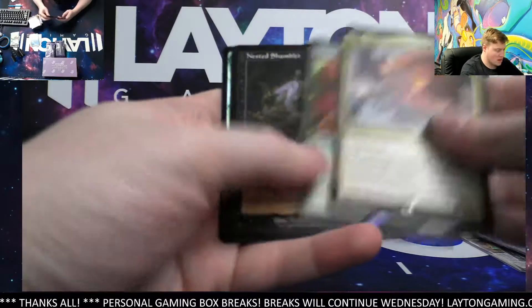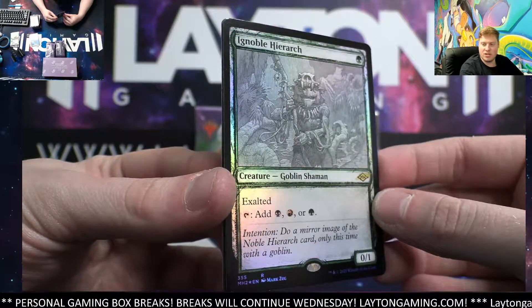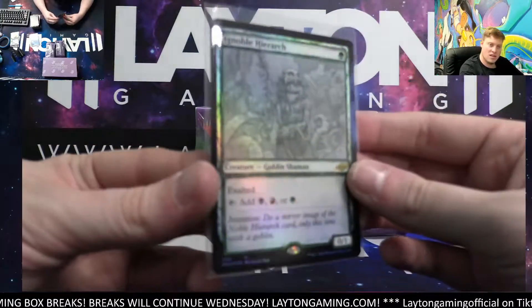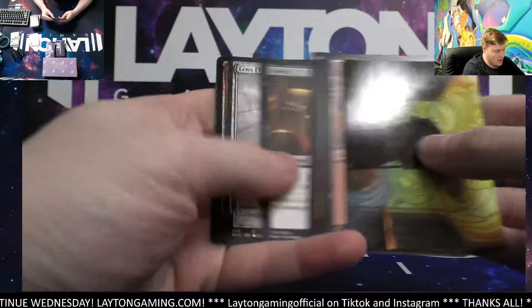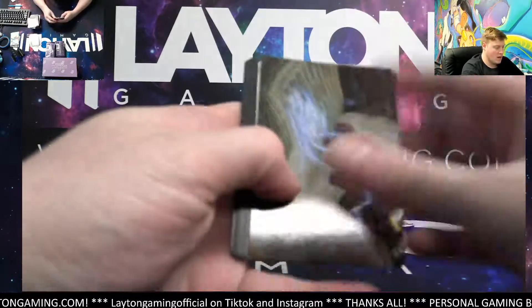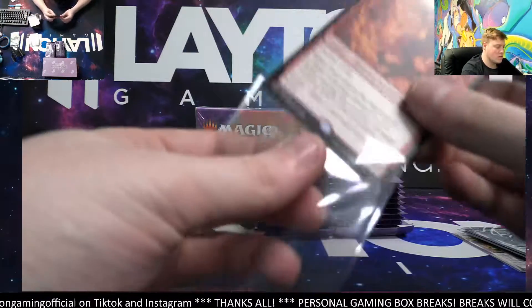Pyru the Volatile, Squirrel Mob — wow! Foil rare sketched Ignoble Hierarch, another great card! Congrats IC on that foil rare sketched — great hit right there, good stuff. Foil common, Faithless Salvaging — sick looking list card. I think the UFO set is going to be awesome — we shall see what it's got in store. Fury mythic! Unbounded Potential, foil common. Solid Fury.